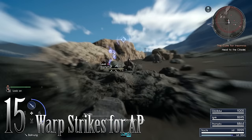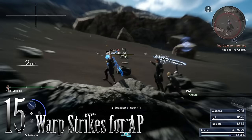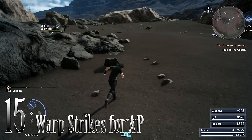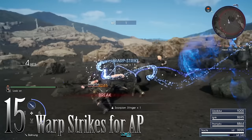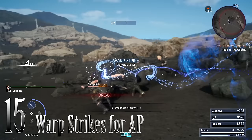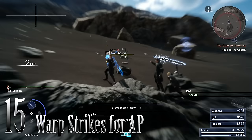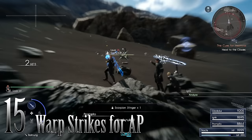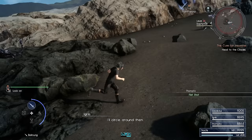Number 15: Warp Strikes for AP. In the Ascension Grid, you can unlock an ability that gives you AP every time you kill something with a Warp Strike. This supplements the AP you're already getting from leveling. If you're high enough level, you can go down to the Hammerhead area and one-shot entire packs of enemies for a ridiculous amount of AP. There's also a farming technique involving the Shield of the Just and AoE Warp Strikes, though I haven't tested it personally. Basically, as you're fighting something, if it gets really low, just Warp Strike it to kill it and get an AP bonus. Simple as that.